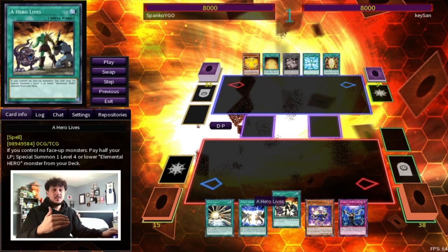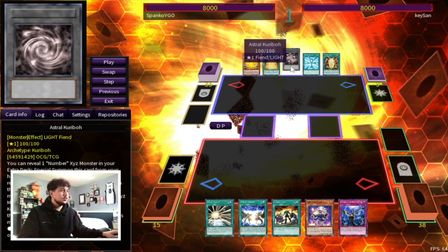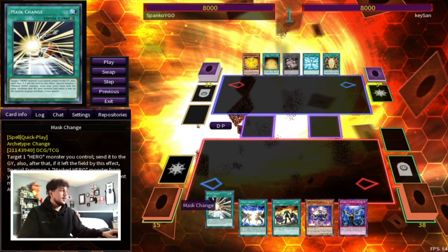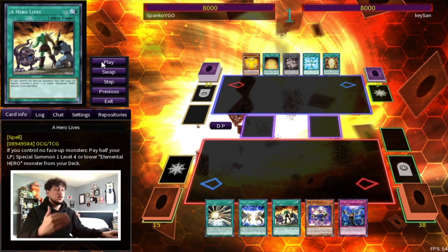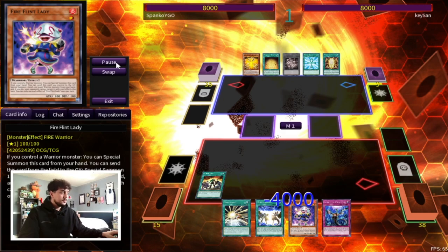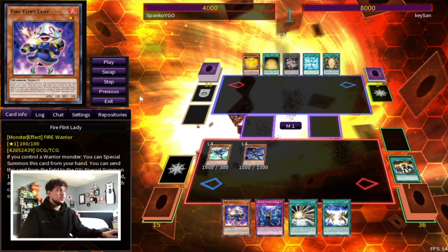For the last replay I wanted to show a kind of god-tier hand — it's a bit glass cannon since there's no hand trap protection, but luckily the opponent didn't draw into any hand traps. We're going up against an OTK rogue deck, which is fine because DPE answers all of that and Dark Law answers all of it. We start by activating A Hero Lives and summon Stratos, then use our normal summon to summon Shadow Mist since we already have Mask Change in hand.